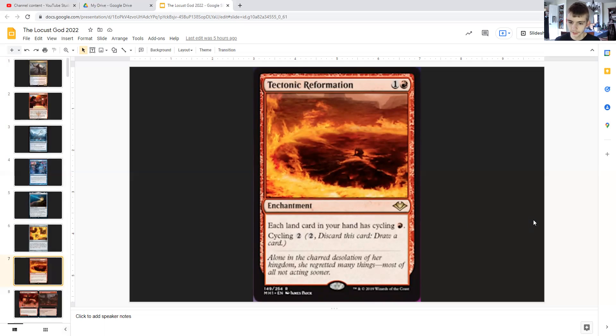Tectonic Reformation: for one generic and a red, it's an enchantment that gives each land card in your hand cycling for one red, meaning you can pay one red, discard that land card from your hand, and draw a card. Or cycling for two generic means you just pay two to discard this card and draw a card. So if you have a bunch of lands in your hand that are doing you no good, you can cycle them to draw cards, get value from the Locust God, and draw into something that is helpful.